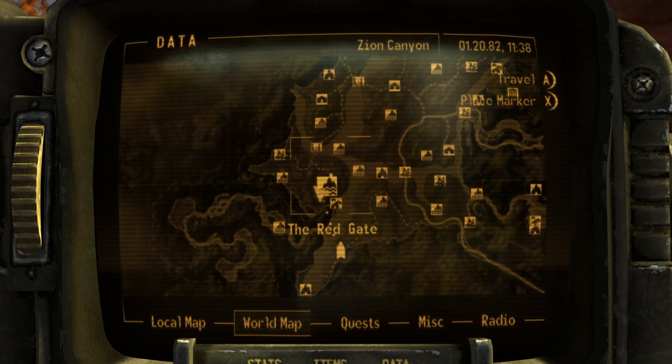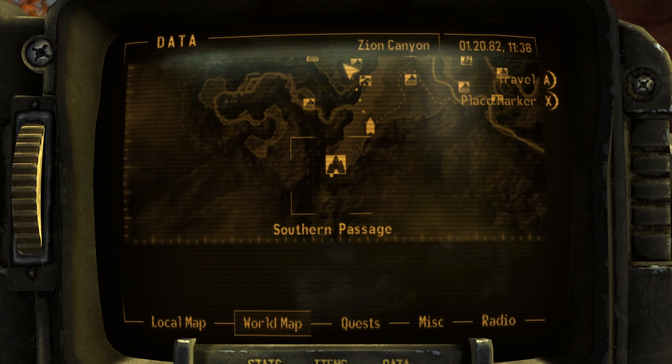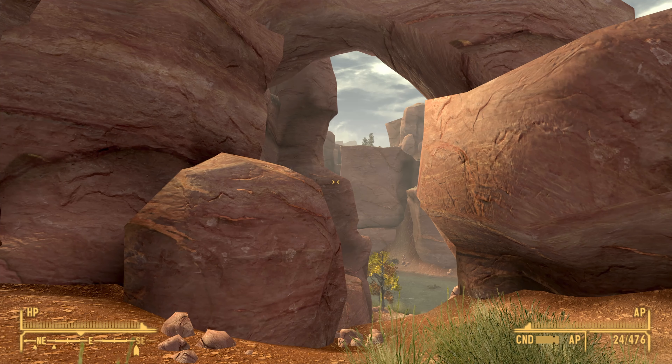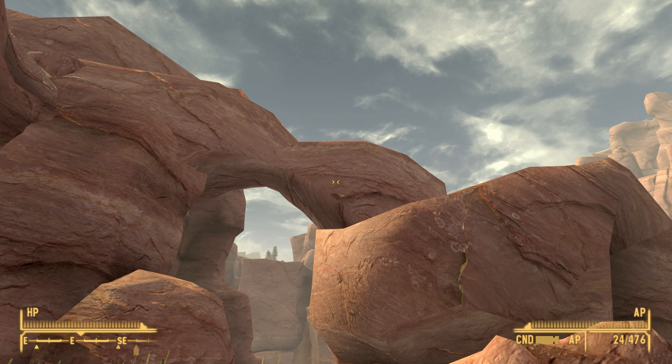You will find the weapon at the Red Gate. It is directly northeast of the Southern Passage. Once you make it to the Red Gate, use this sort of bridgeway as a reference.